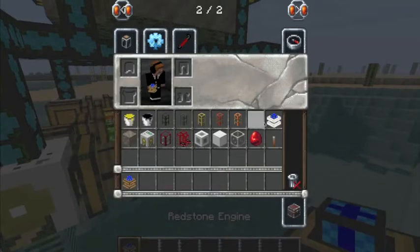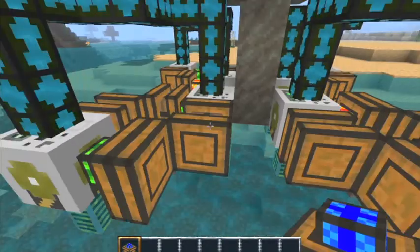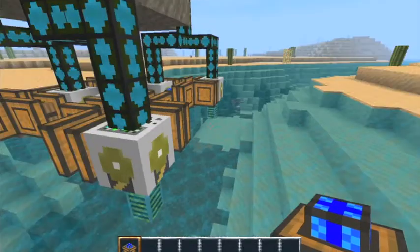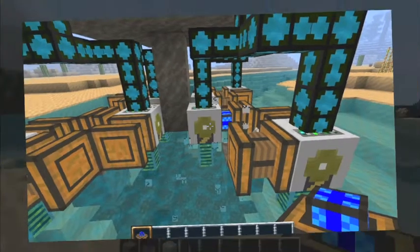The next section is how to put it together. I'm going to start with the pumps and the redstone engines. Like I said in the last video, make sure that you keep these on green or blue. If they go to red or orange it'll just not work at all and they'll run out. Make sure not to turn them off.